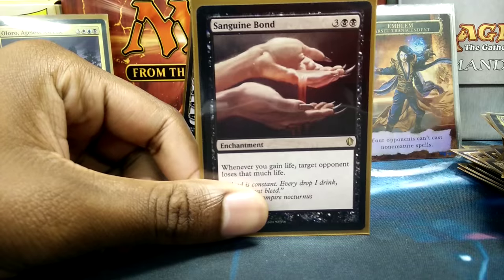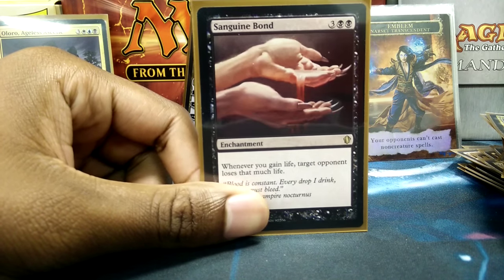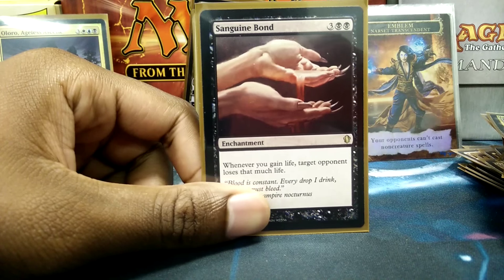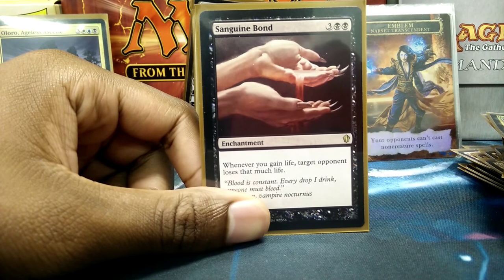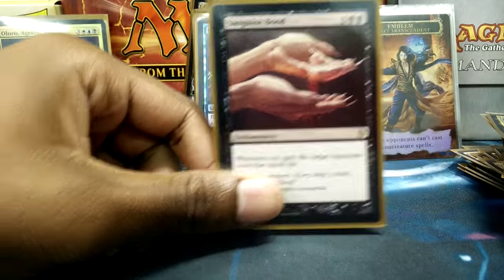Sanguine Bond works well with Exquisite Blood, and with the simple fact that I gain two life at upkeep — it's one of those infinite combos that people hate, but I use it because I really like Commander. Commander's one of those things where I don't necessarily see it as too competitive, but I was also taught how to play Magic from a competitive standpoint, so having those two out is just not a bad thing.